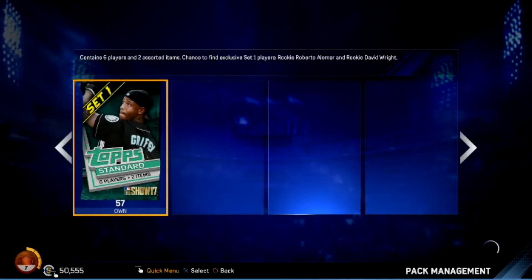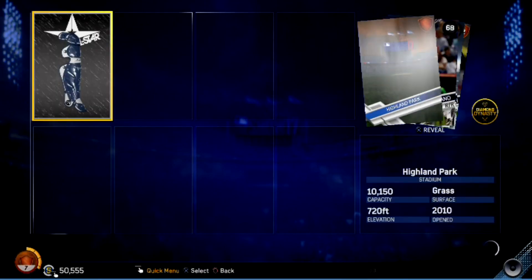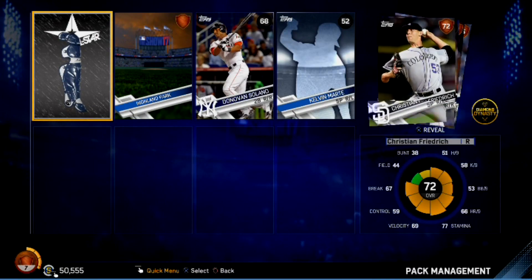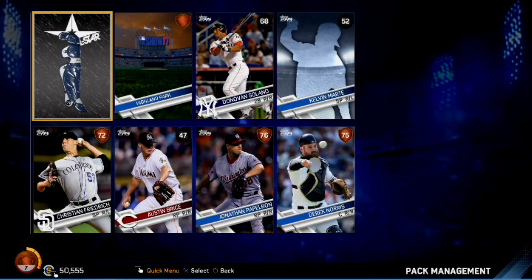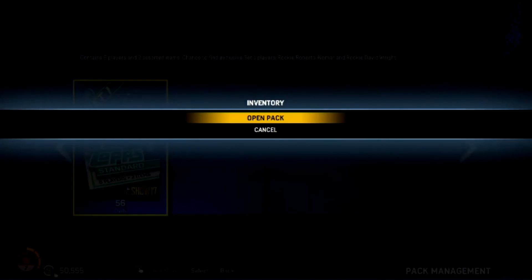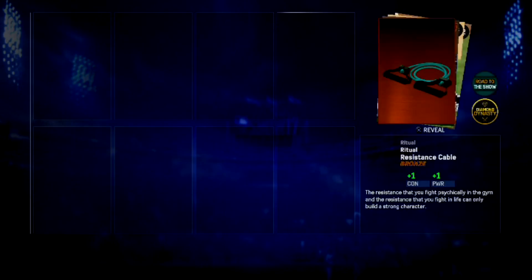Pack 48 — Austin Bryce at 47, he's gonna play never. Jonathan Papelbon, Derek Norris. Still nothing, nothing great. So far a lot of trash. Can we get out of the trash heap? Nope — we're sticking with the trash.